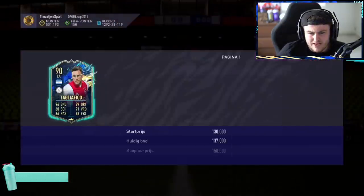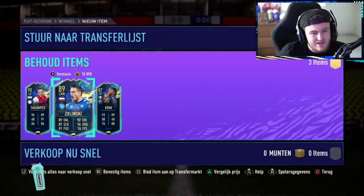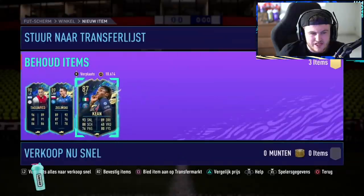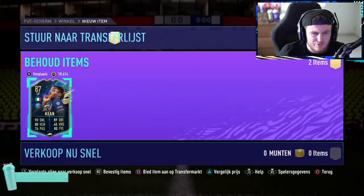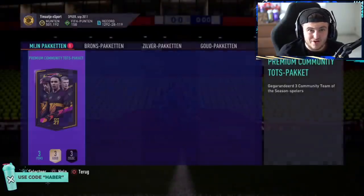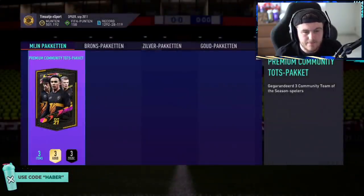Not ideal in the first pack. You've got 130-something k, plus I think about 60-70k here, plus another like 50-60k. You may have made about 250-300k-ish at best. Thank goodness for Tagliafico and not like Areola.